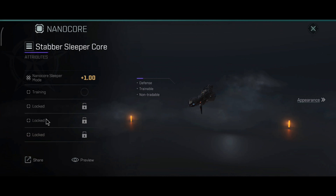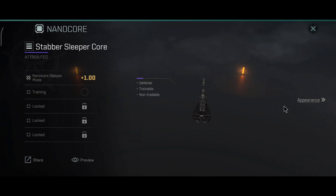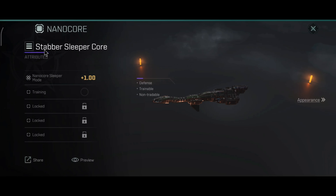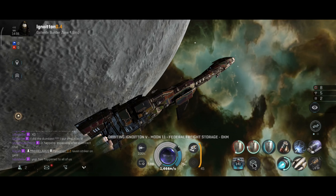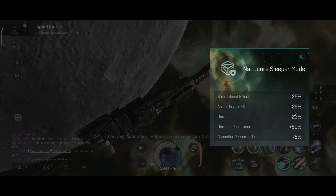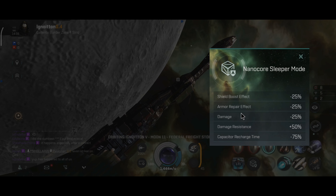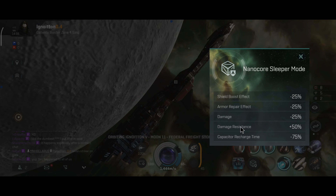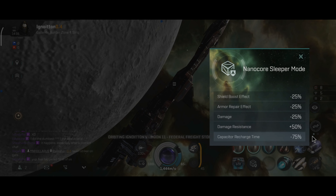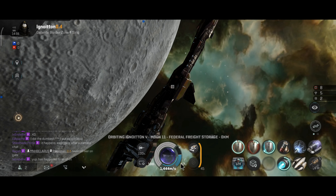On this ship I have a very unique nanocore — this is the Sleeper nanocore. The Sleeper nanocore has a Sleeper remote, which is very interesting. It's basically a secondary damage control fused with a capacitor battery: minus 25% shield boost, minus 25% armor repair, minus 25% damage, plus 50% resistance, and plus 75% — minus 75% recharge time on the capacitors, which is nice.